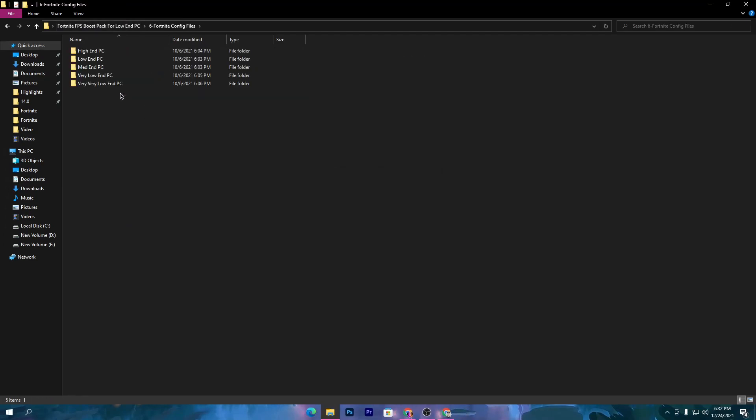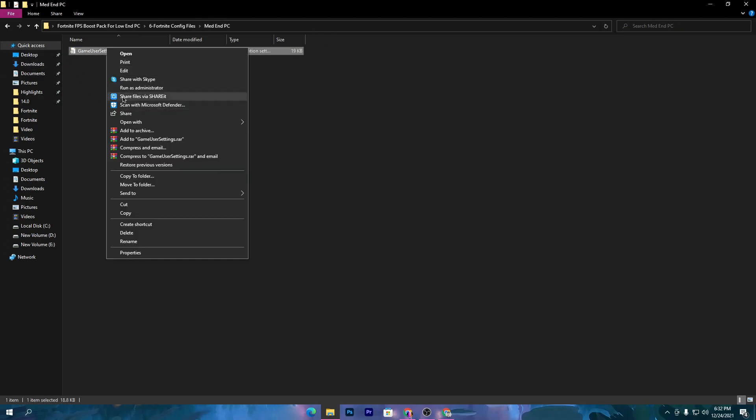Here is the last folder, and this is the most important one for Fortnite users. It contains the config file settings for Fortnite according to your PC build. I recommend making sure to use the correct config file for your PC build to get higher FPS. You can ask in the comment section and I'll help you find the best config file settings. Leave your PC specs in the comments and I'll suggest which config settings are better for your PC. I'll go with the medium PC config since I have a medium PC.